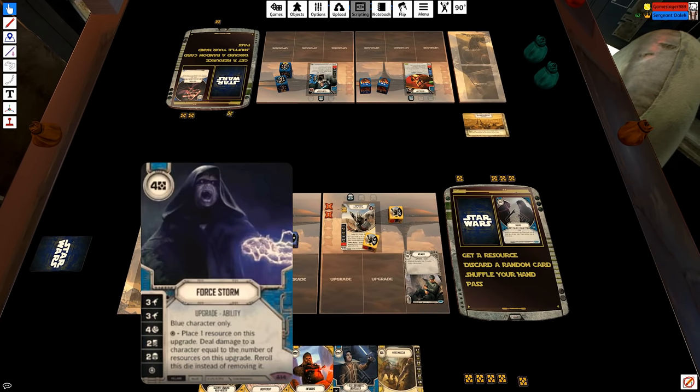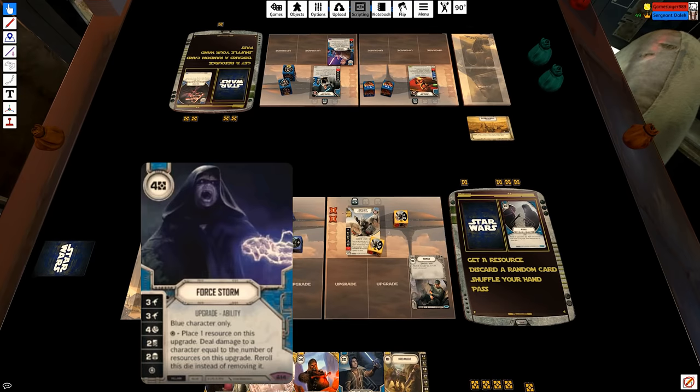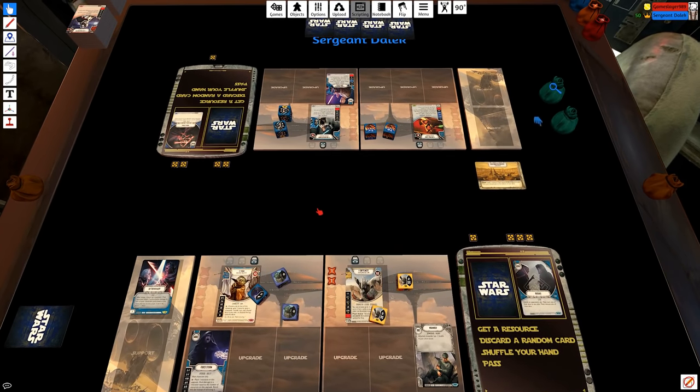The special is: place a resource on the upgrade, deal damage equal to the number of resources on this upgrade, and re-roll this die instead of removing it. It is Black One and I love Black One. It also has two three-ranged sides and an indirect side — really, really good.